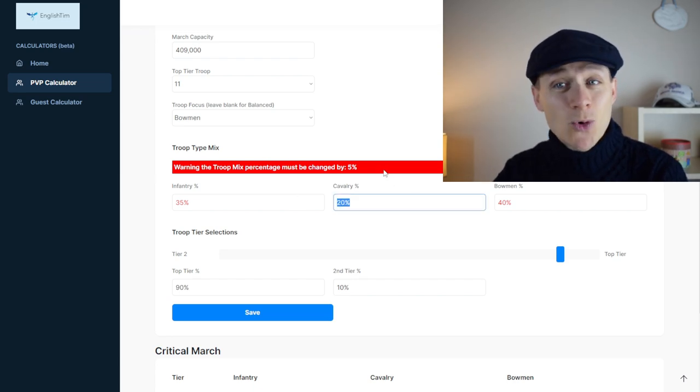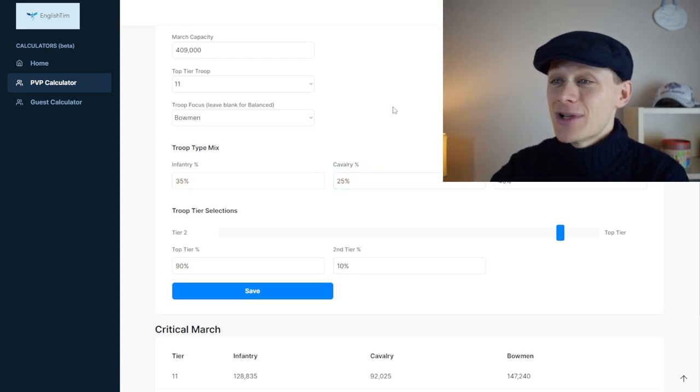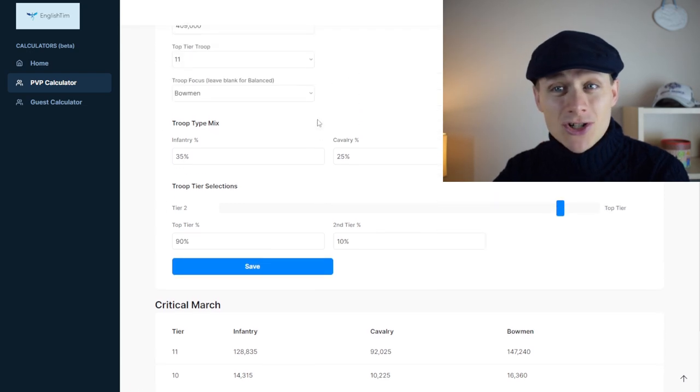You can see a little warning here telling you exactly how much more you need to put in to give yourself a full balanced march. There we go — I've upped those figures and they're instantly reflected below. This is running really fast on the server.